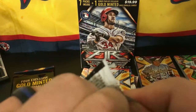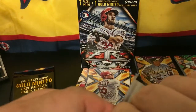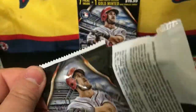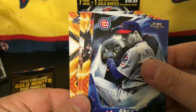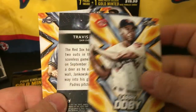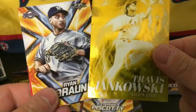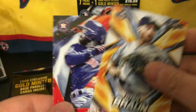Alright, last regular pack, and then we've got our gold pack. We got Greg Maddux, Andre Dawson, Larry Doby, Travis Jankowski gold, a Golden Grabs Ryan Braun, and a Jose Altuve — sweet.